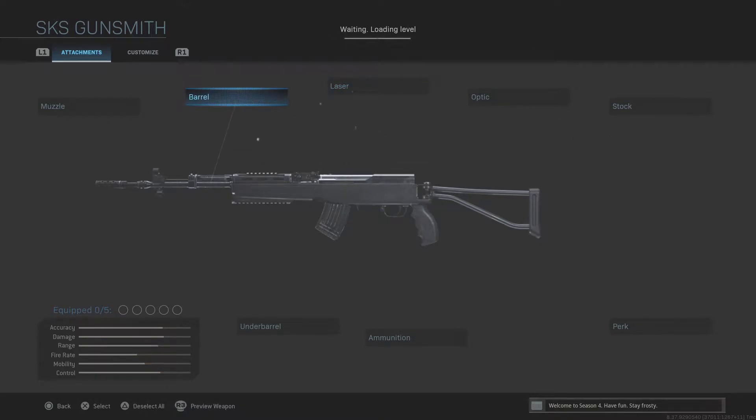Welcome back to another build video for Modern Warfare. Today we're looking at something very interesting — a build for a gun that I've pretty much never seen anyone use. I've never actually died by it even though it's been in the game, and it is severely underrated. It is the SKS marksman rifle, made by the Russians.